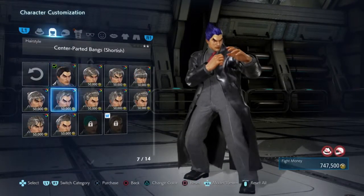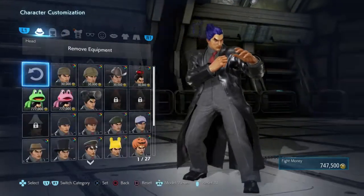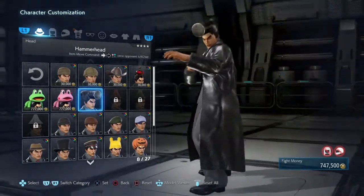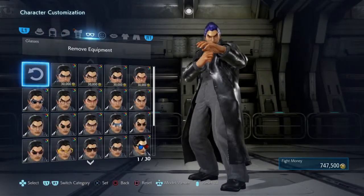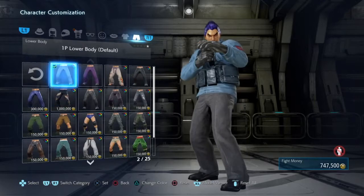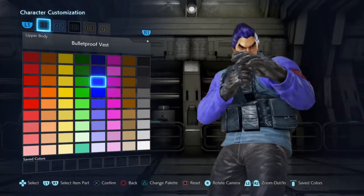You can change the hairstyles to anything you see fit — you could make a rainbow Vegeta, but this one is the best. For Super Saiyan 3 Vegeta, you need to make the hair yellowish. For hair color, make it like that, use this color.